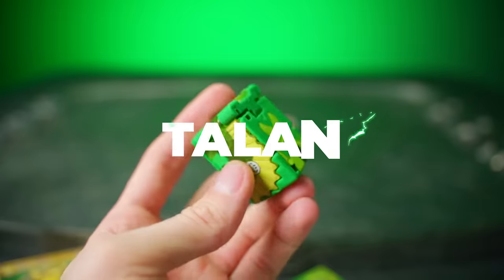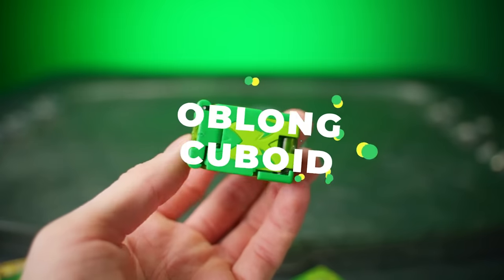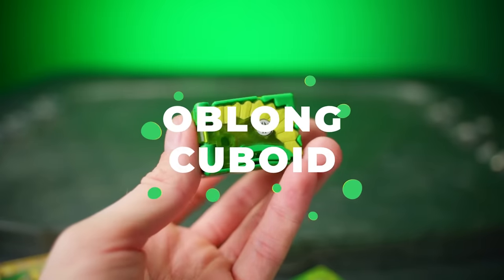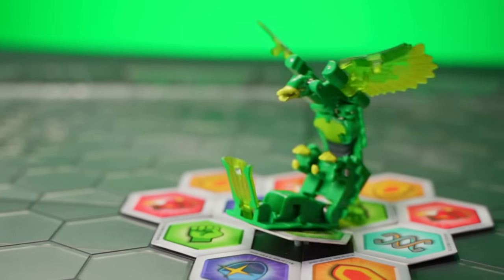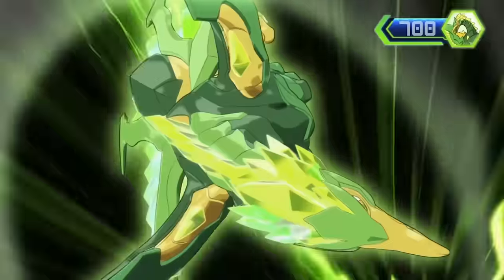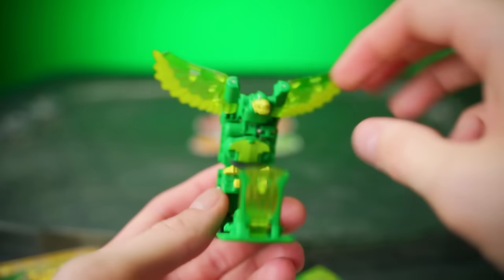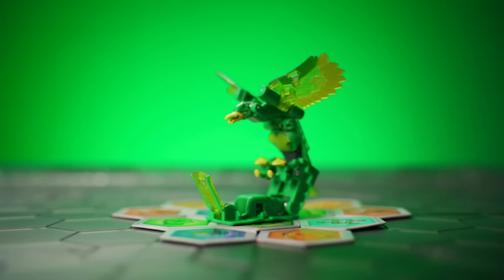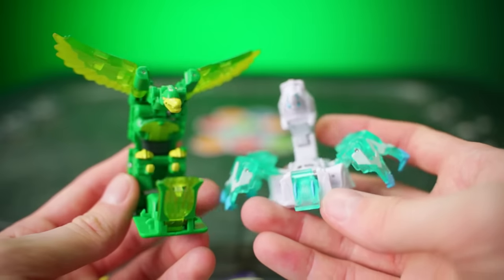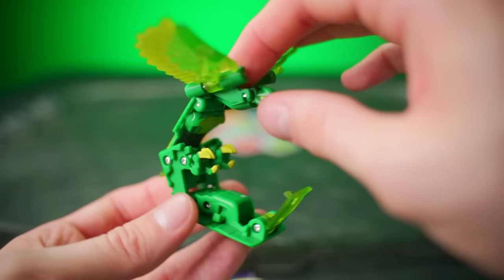This is Talan — not quite a cube, not a rectangle. This, kids, is what we call an oblong cuboid. Let's drop this oblong cuboid into battle and see what we're dealing with. The wingspan on Talan is absolutely incredible — it is huge when you have it fully open. Just compare this with Arachnia; it is nuts how big it is.